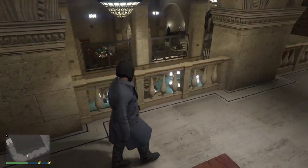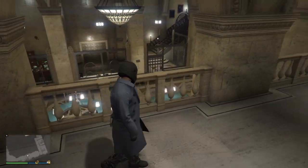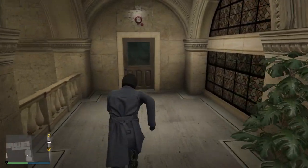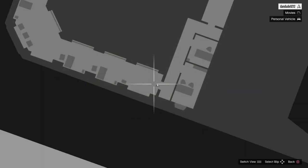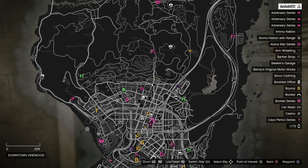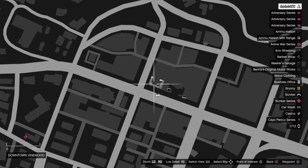So first, you want to head to the bank. As you can see here, I'm already inside and up the stairs. It's located right here on the map in downtown Vinewood, right in the corner here.